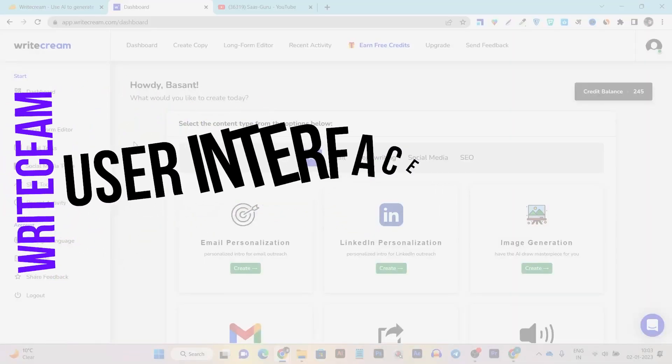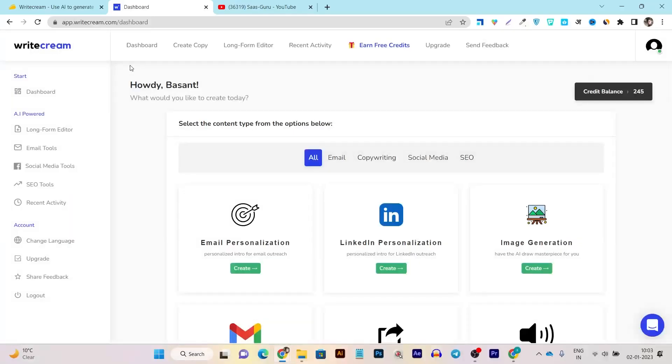I'm going to start with the user interface of RyteDream, because this is what makes a platform easy to use. The dashboard is very easy to use — the colors are eye-comforting, there's a lot of white space, and you can see all the features on the left side menu. From here you can find tools based on your requirement, including a long form editor to write a full blog post.